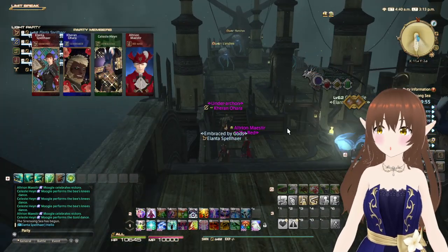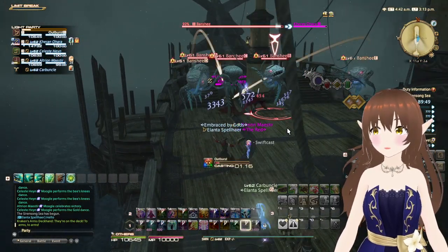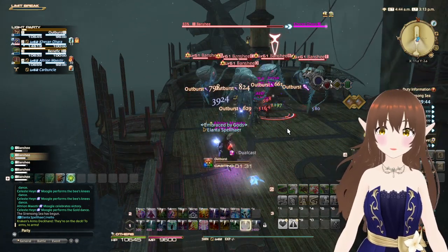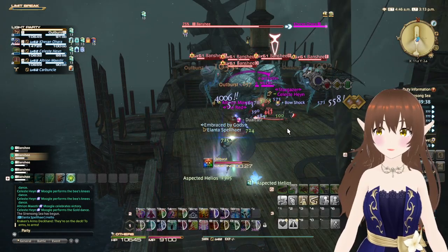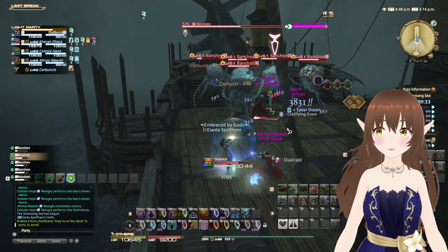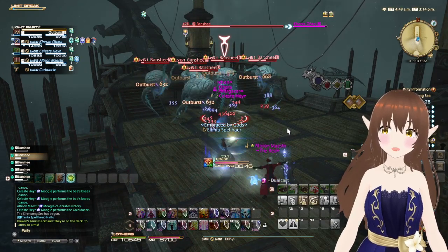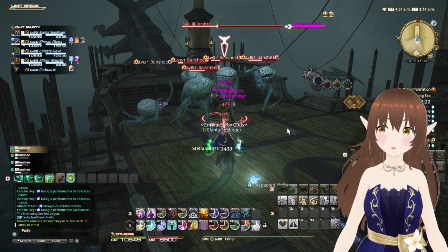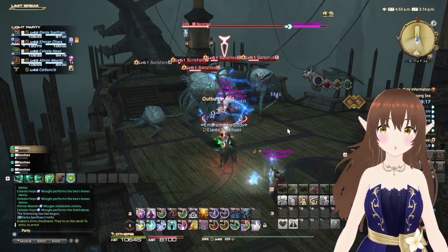My carbuncle is also out, and we have a Red Mage in the party. We've got to do this twice as another batch of enemies will appear as soon as we've killed off this first batch.